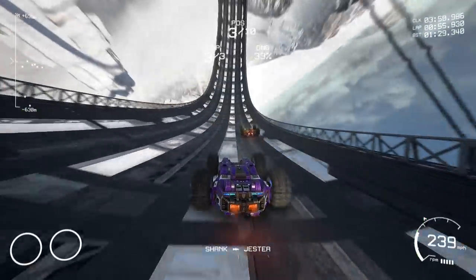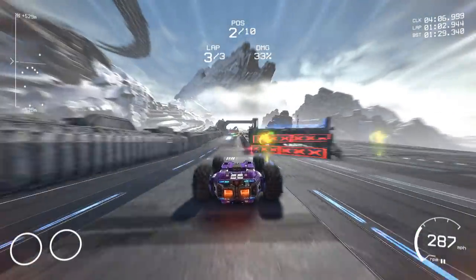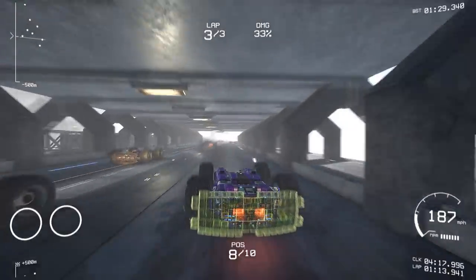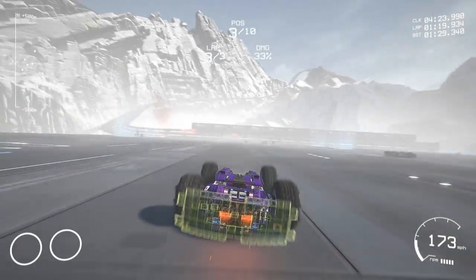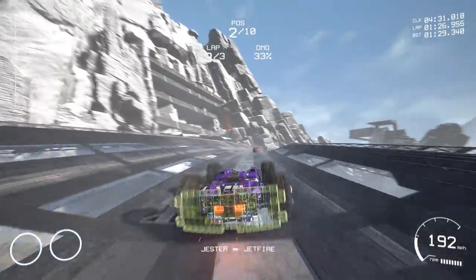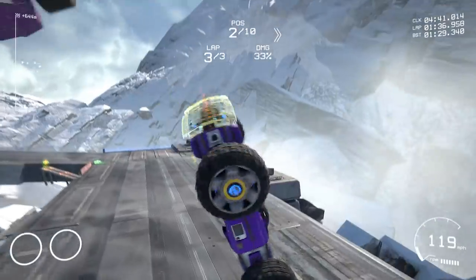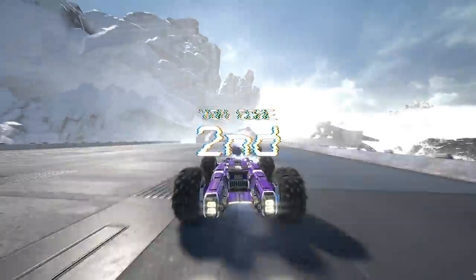Sounds like somebody's got a machine gun behind us. I love the way that AI decided it would be a good idea to just turn round mid-race there. Thing is, I don't want to try jumping, because your vehicle can basically jump. The problem is if you jump at the wrong time you end up going flying off the level. But you can use it to get over enemy vehicles — I was trying to use it to hop over there. Fighting for first — came second.